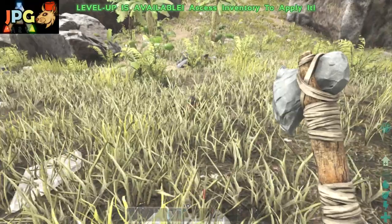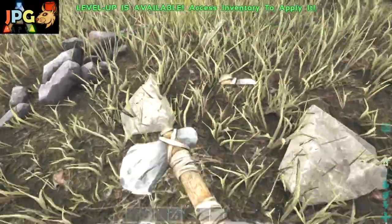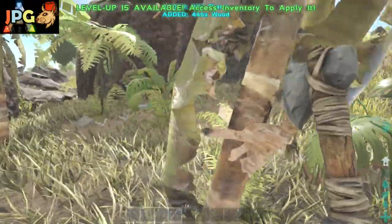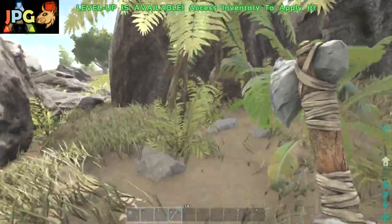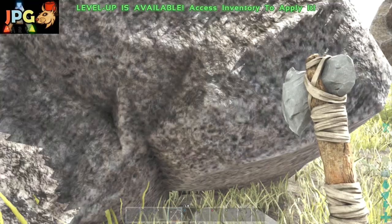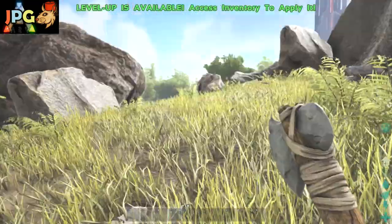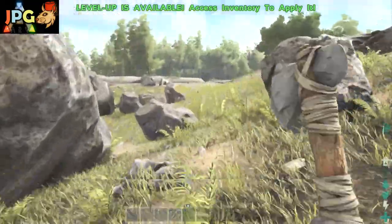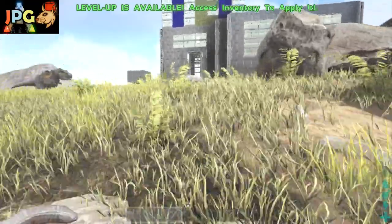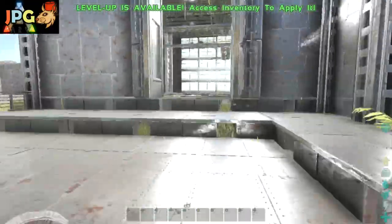Now we're taking a look at the stone hatchet — the next real tool you're going to need after the stone pick. When you use the stone hatchet on a tree you will gain more wood than you do using a pick. You'll also get more hide when harvesting from a creature, and more stone than flint from rocks. They can of course be used as weapons, and if you want the next upgrade — the metal hatchet — you need to unlock the stone hatchet first.